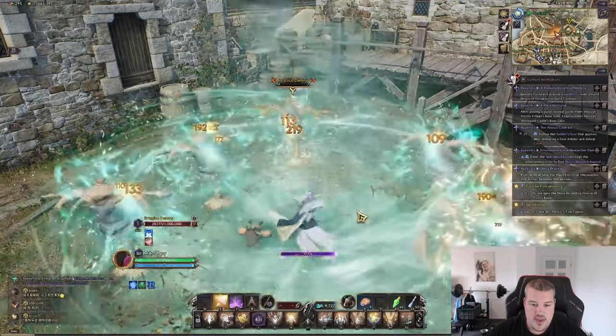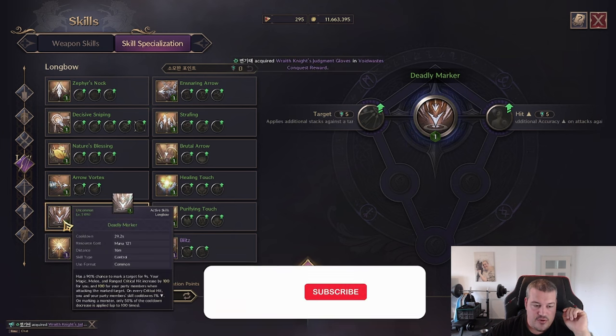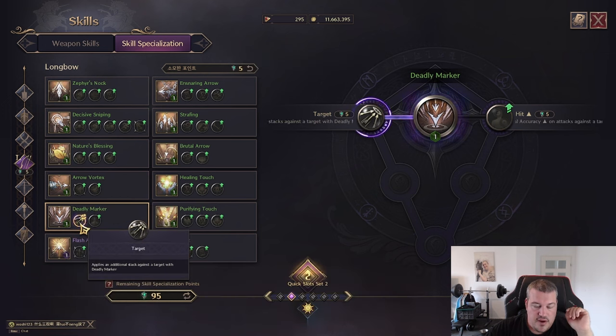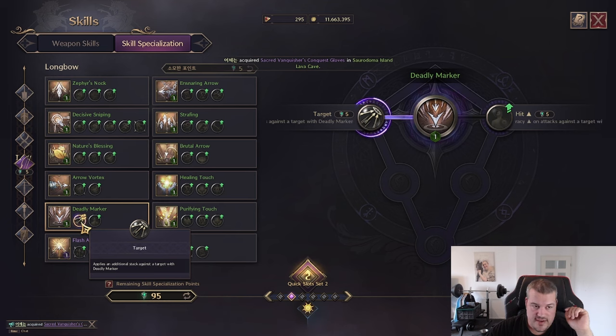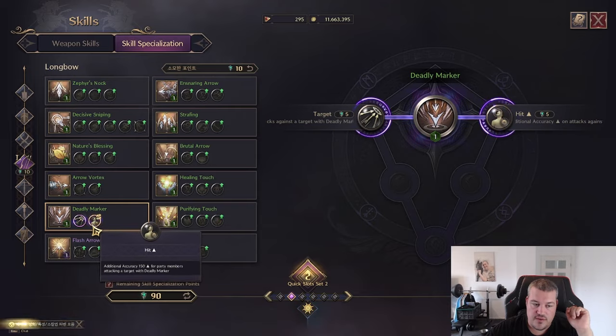Here's the Arrow Vortex with the whirlpool — you see the shot and the whirlpool land. And this is the tornado: it builds up a little and then shoots forward. Next up is Deadly Marker. It has a 90% chance to hit, and for every attack dealing on the target the critical hit chance increases by 100 — not only for you but also for your party members. Every critical hit they land reduces the skill cooldown by one percent. In PvE this is reduced to 50% effectiveness, but even with that reduction this is a must-have in every dungeon kit.